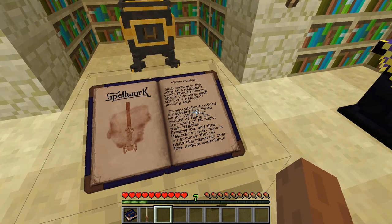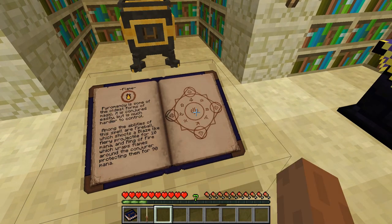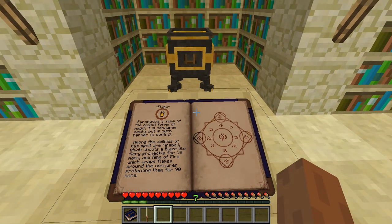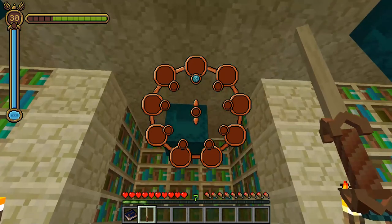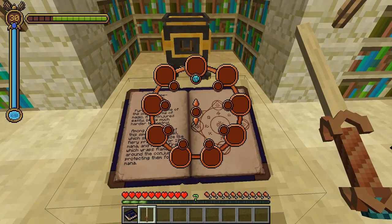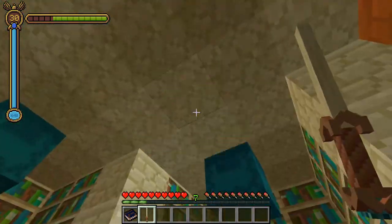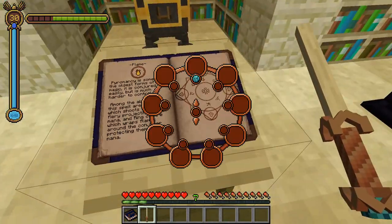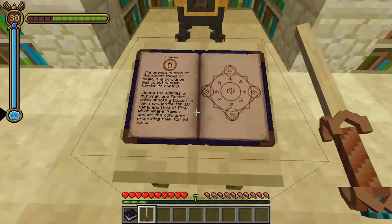So we'll switch to our chapter on spell work, we'll flip to a spell we want to learn, we will press V while holding our wand, and we will switch to the spell slot we want to select by gesturing in the direction of it. We'll select that one, and we will shift-V and right-click, and we now can cast flame.